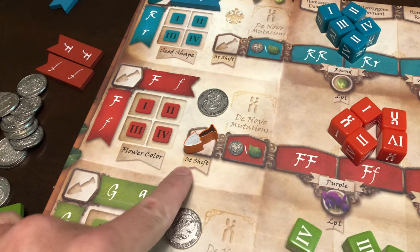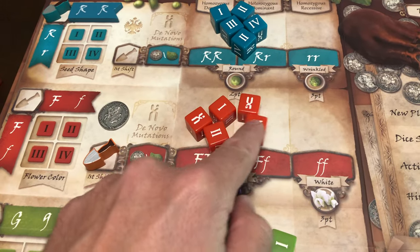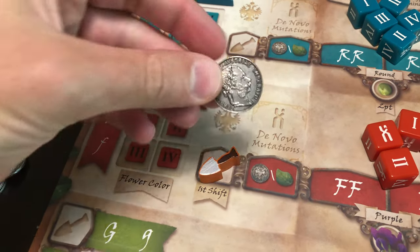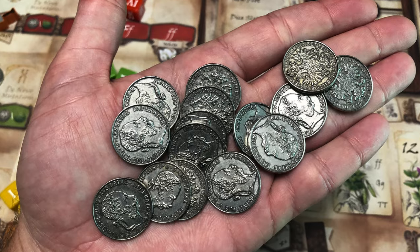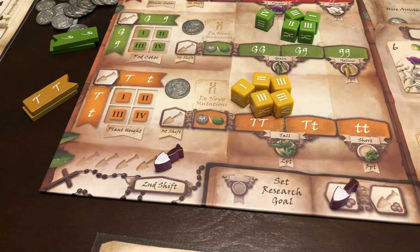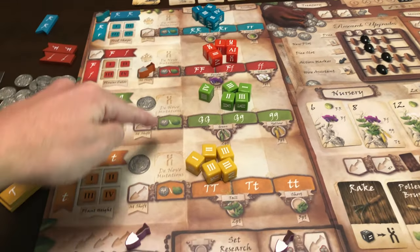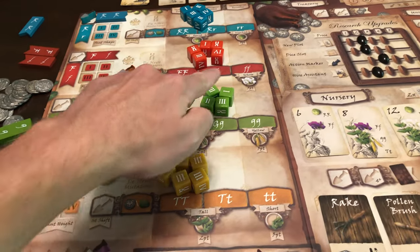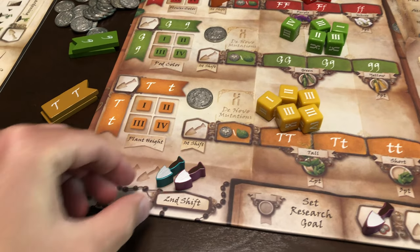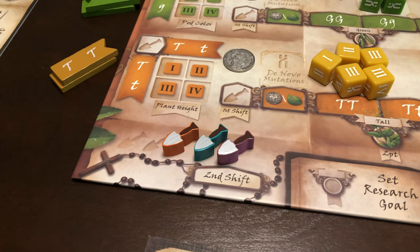This is the first shift spot. It has no immediate action, but during the second phase you'll be able to be the first to take a die from the section before anybody else. If there is a coin still nearby, then you can take it. Money is important in this game, and those two actions are additional ways to get money. This is the second shift spot. Again, no immediate effect will occur, but after all first shift actions are taken in the second phase, the second shift will then be able to remove any die from any of the four sections. This is the only action spot in the game where multiple action markers can be placed, filled and triggered from right to left.